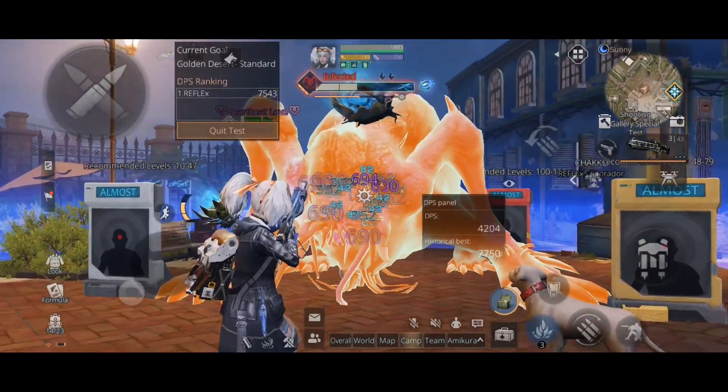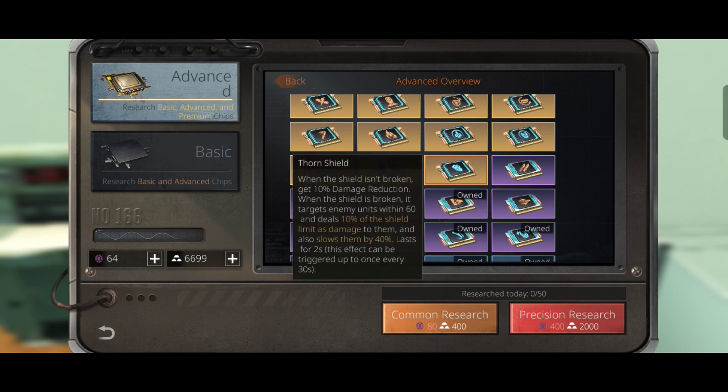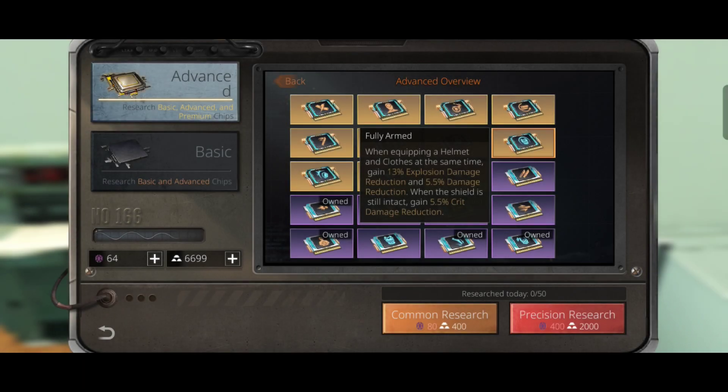Now let's talk about defense chips. The best defense chips are Fully Armed and Torn Shield. Fully Armed gives us 5.5% explosive damage reduction, 5.5% damage reduction, and a 5.5% crit damage reduction while the shield is still intact.